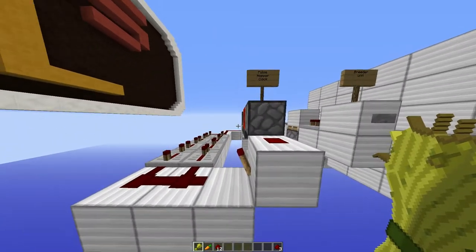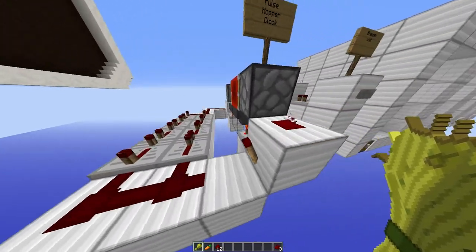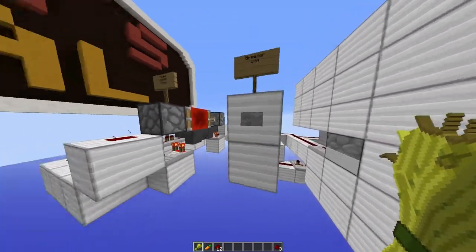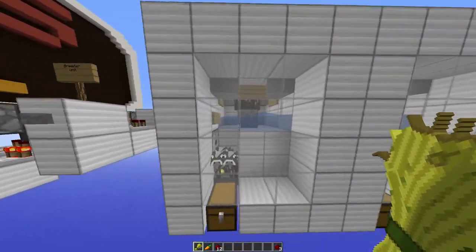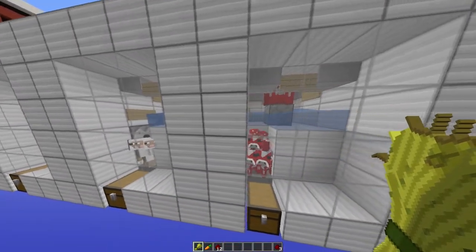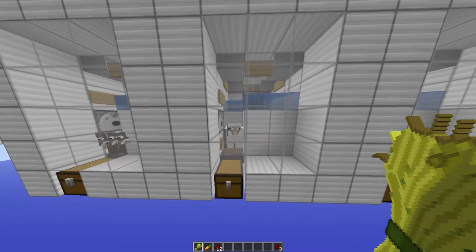This is what everything runs off - a pulse hopper clock. You've got a hopper clock running into these which then creates a double pulse. I've added a unit which will turn the hopper clock off and also do the breeding. Then we've got a series of chambers with the adults and the babies, and we should see the pulse clock kick into action.